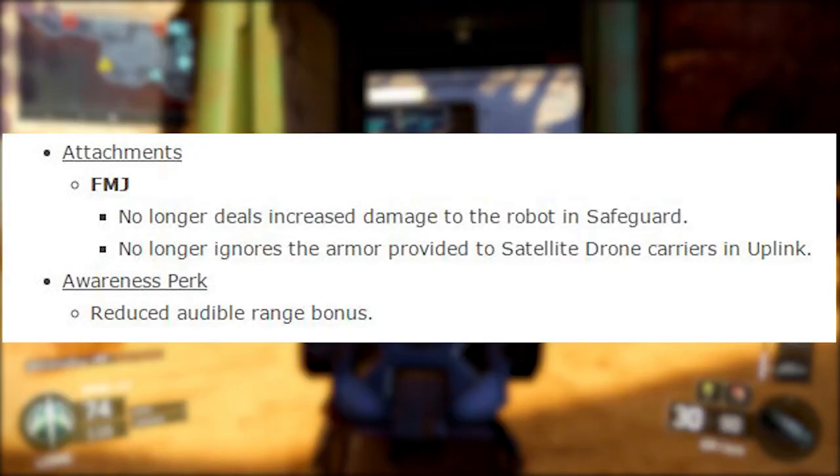Regarding attachments — FMJ, one of my favorite attachments from Modern Warfare 2, in Black Ops 3 no longer deals increased damage to robots in Safeguard, and it no longer ignores the armor provided to satellite drone carriers in Uplink, which I think is pretty good for competitive.